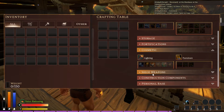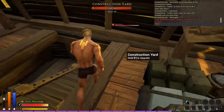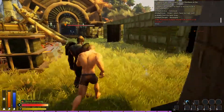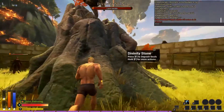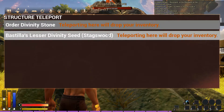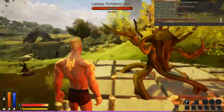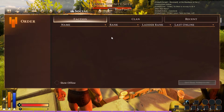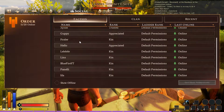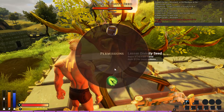There's a bunch of crafting — it seemed like you can craft a lot of stuff before the main thing. Also if you have a divinity stone, you can deposit stone and fast travel. Right now it's big: order divinity stone and Bastilla. You can set up permissions, default permissions. So if you have your own divinity seed you can set your own permissions.